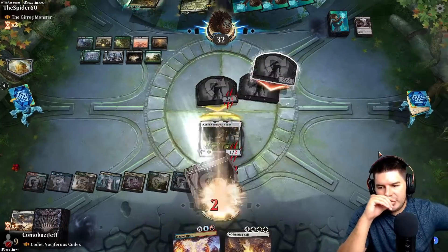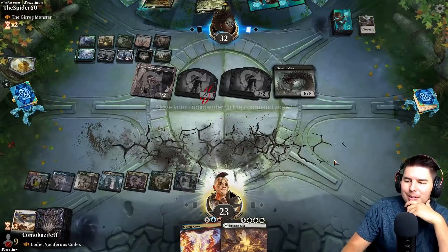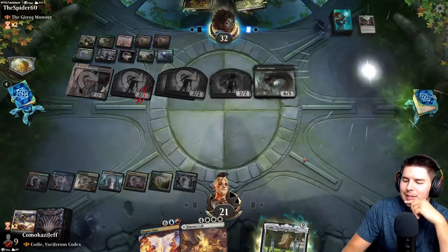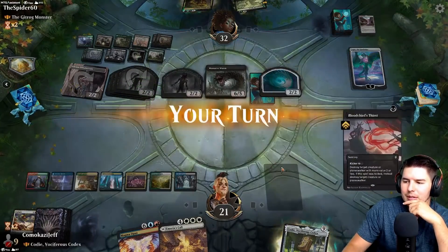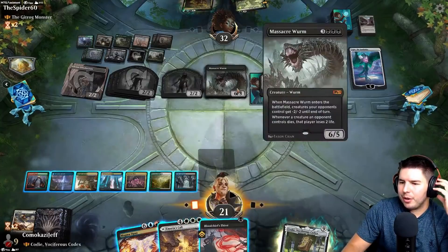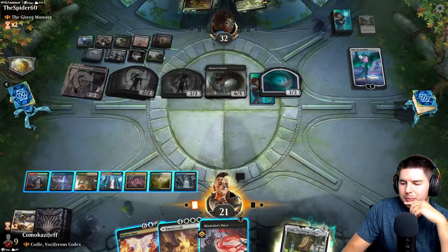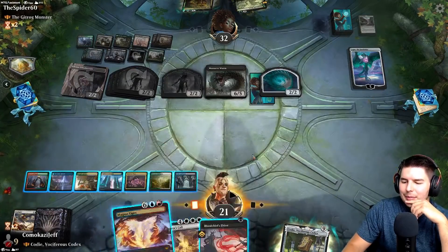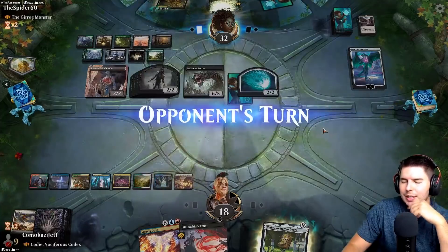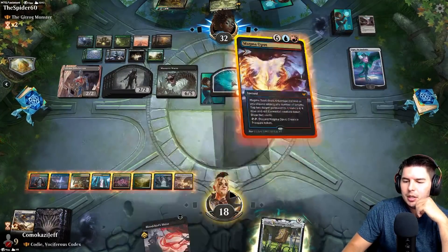We block, going down to 23. Massacre Worm — oh you've got to be kidding — take action. We have board wipes we can find. Thirsting for a kill on either Ugin or Massacre Worm. I can still go for Magma Opus but it's not quite powerful enough at this point. Cody's really far away. Maybe it's pay four for Magma Opus and hope to find a board wipe. Pass the turn. Magma Opus — kill two things, tap two things down.